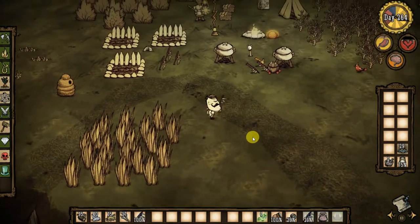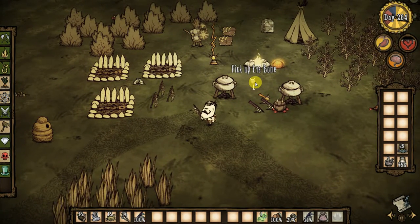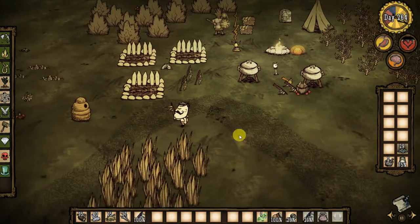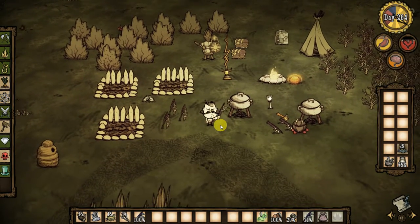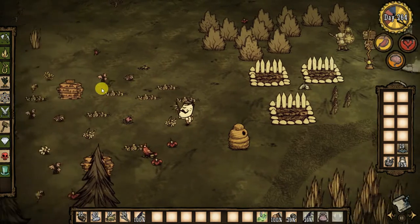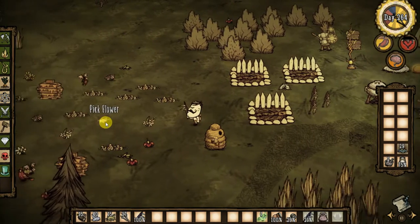My tip: gather more resources near your camp and arrange them properly. Don't forget to place a lightning rod in your camp, because when rain comes the thunder can directly hit the ground and your field gets burned by fire. You definitely don't want your resources burned — you need the lightning rod in your base camp.